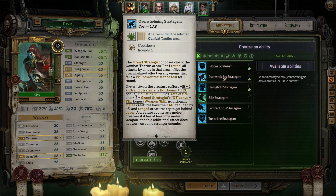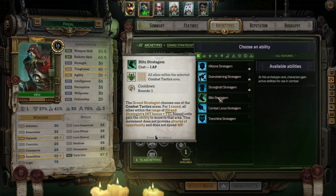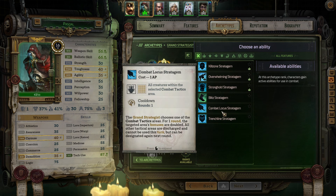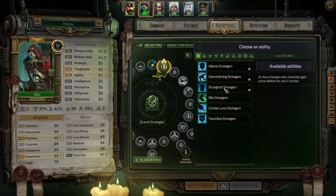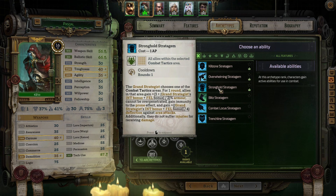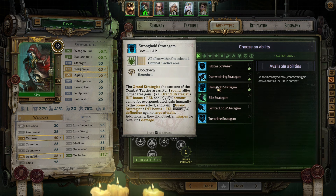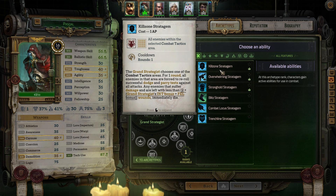Stronghold Stratagem: for one round, allies in that area gain percent armor, cannot be overpenetrated, gain immunity to the prone effect, gain deflection against area attacks, and do not suffer injuries from damage. Split Stratagem: all allies within range gain the ability to move to that area — this movement does not provoke attacks of opportunity and does not spend MP. Combat Locust Stratagem: the targeted area's bonuses are doubled, but all other tactical areas are discharged and cannot be used this turn, though they can be designated again next round.